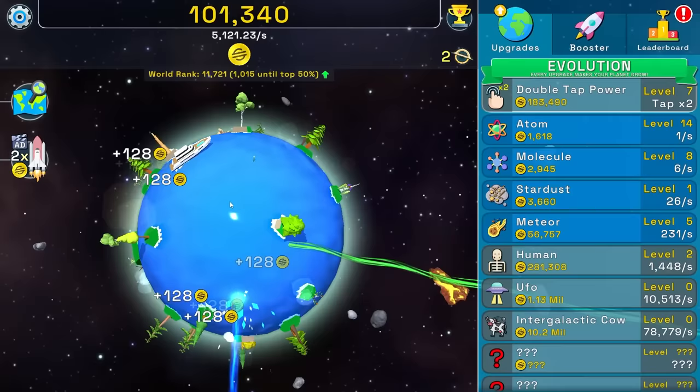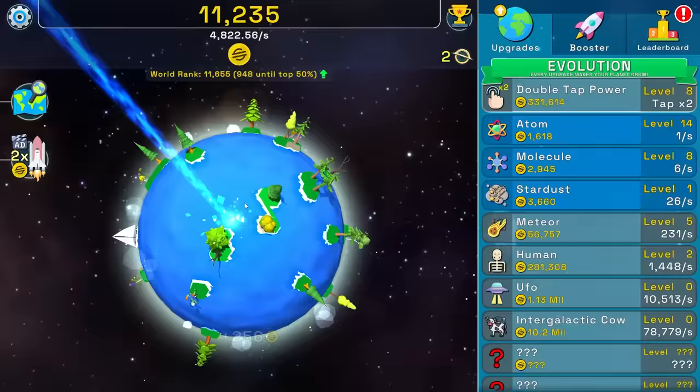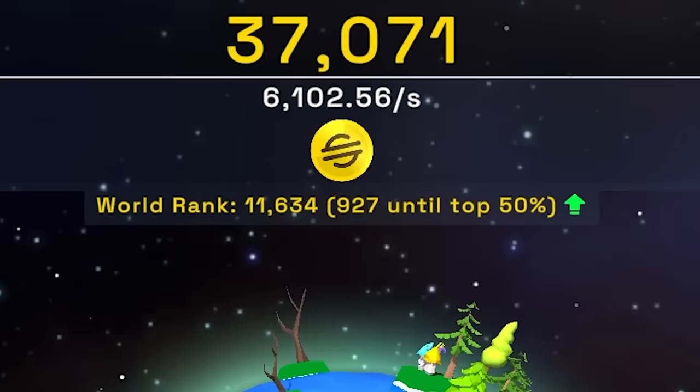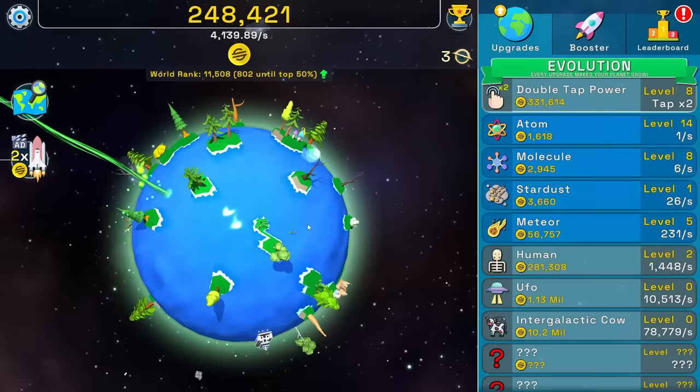I mean, it's a clicker game. You just sit here, you click the button for days, and then you buy things like even more double tap power. 256 every click. Now I'm over 6,000 money per second. And hot sweet jerkins — look at that. $1.5 million ad. That's incredible.